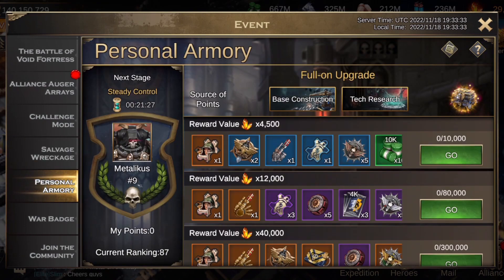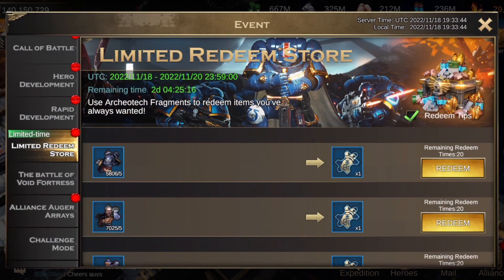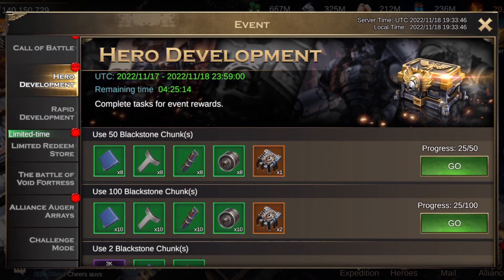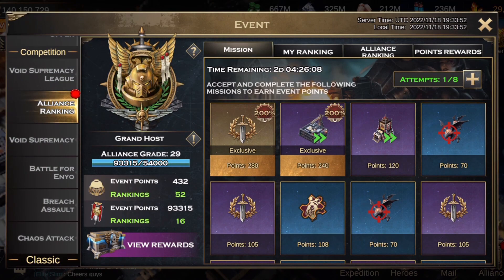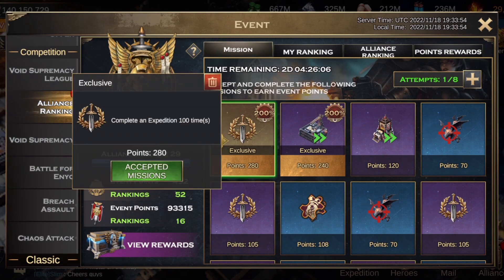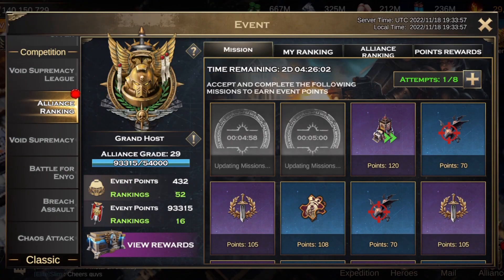We've got 21 minutes, and then it's troop training. So then I'm going to speed up some troops. Hopefully I can line up an alliance ranking mission with it. Just get rid of all these little red dots all over the place — let's delete missions. Nothing there right now. Hopefully a troop speed up comes through within the next five minutes, that'd be nice.